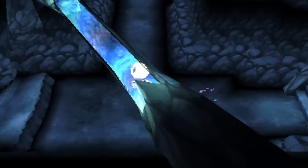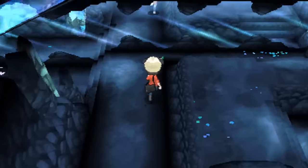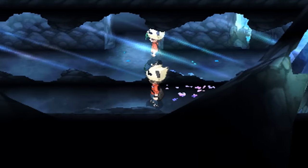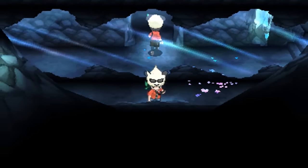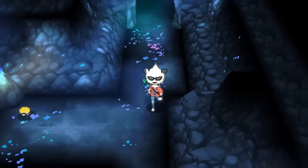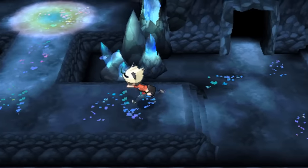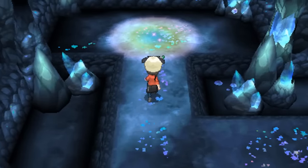We're flying to Shalour City, home of the 3rd Gym and the Tower of Mastery, and making our way to the Reflecting Cave to the south. There is a certain spot on the 3rd basement floor — if you look at the mirror, you'll notice a secret entrance behind you. Head down here, and not only will you find the TM for Gyro Ball, but if you keep heading further down the path, you'll find the Alakazite.